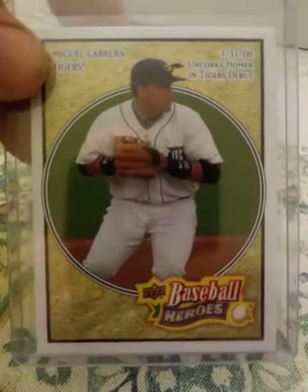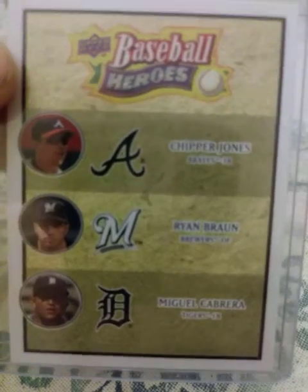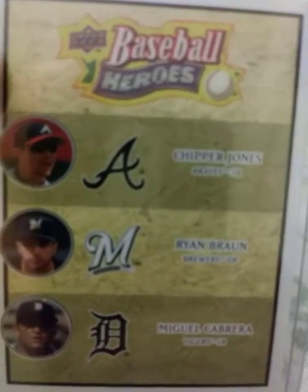2008 Baseball Heroes — two of those. This is also a cool card from Baseball Heroes: it's a Chipper Jones, Ryan Braun, and Miguel Cabrera card trio. That would be cool if it were a triple auto or triple relic.